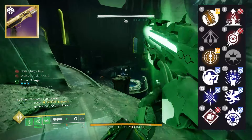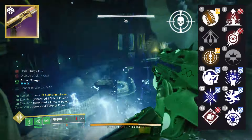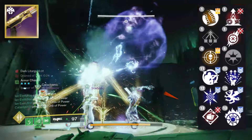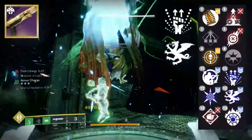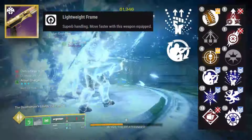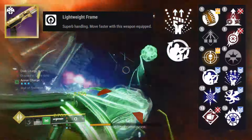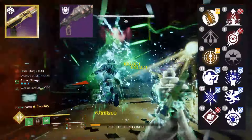Throwing it up on screen: in the third column, your main PvE perk options are probably threat detector or my personal favorite, field prep. In the fourth column, you're probably going with either one-two punch or vorpal weapon. Enhanced field prep can be nice to hold more ammo, especially on a lightweight frame — lightweight frame shotguns intrinsically hold less ammo than rapid fire frame shotguns, which is the Ikelos shotgun's frame.